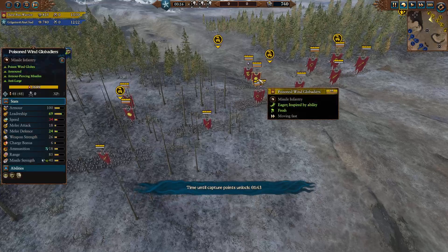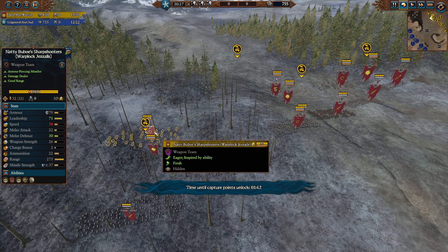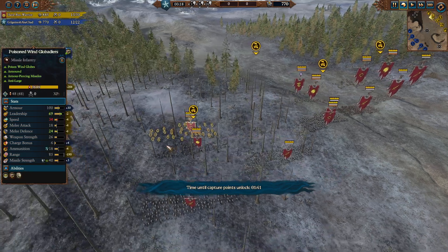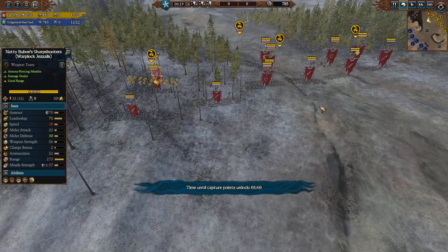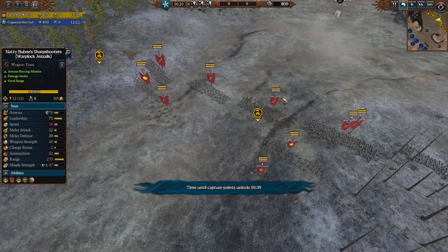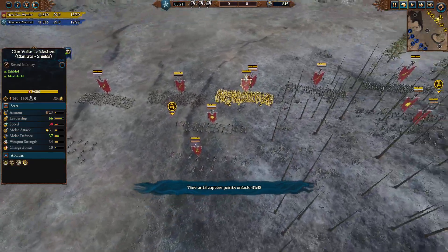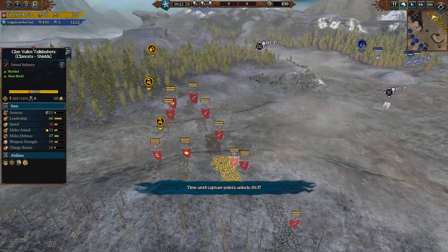Poison Wind Globadiers — a unit I know is pretty good at taking out infantry. They have armor piercing. More Warplock Jezzails; he's got three squads, including the Regiments of Renown version. And Death Globe Mortars. I was looking for his lord but couldn't find one. I could have sworn you need to bring a lord or hero in your first stack, but maybe not.